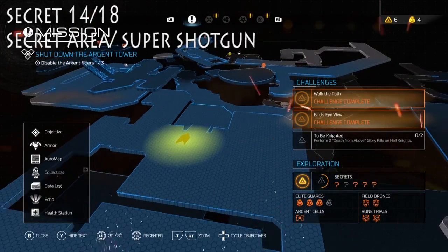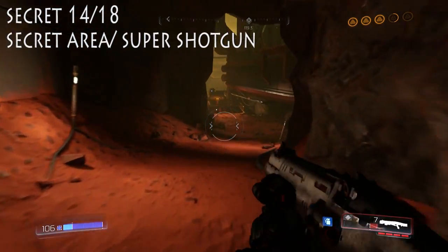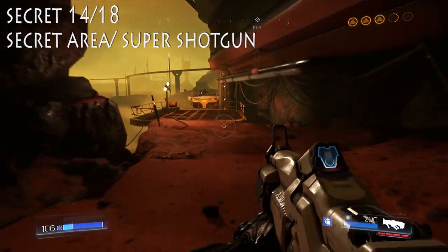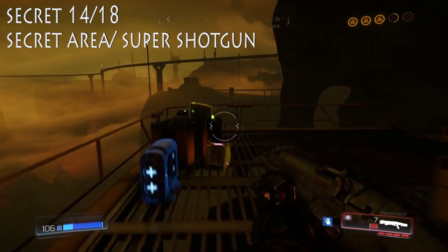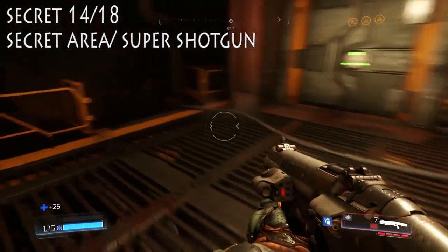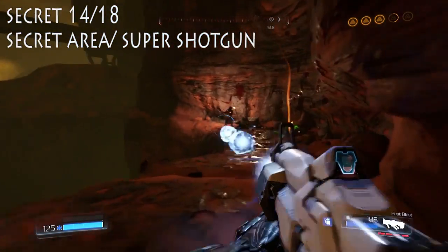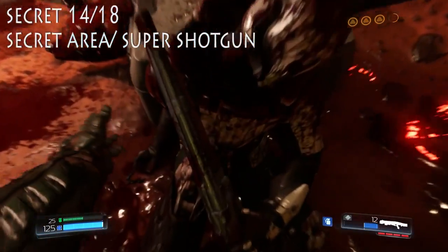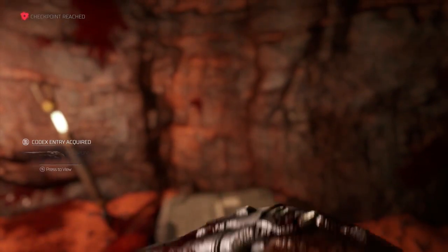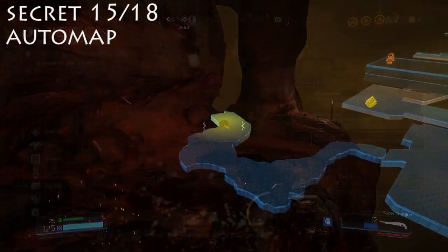We are on to number 14, and this is a secret area, and you also get the super shotgun here. From the same area where that gore nest was — that's how we go to get the Doomguy doll — but instead of going up there, we're just going to jump across this gap here. I have the little boost boots from the next level, and then we're actually going to follow this down. There's a secret little alcove, and we go down. I switch to the plasma rifle because it's badass, and we just eviscerate those guys. You'll actually get a secret area thing filled up. We get the super shotgun, so that's pretty badass — it just double barrel flips and shit. That's really cool.